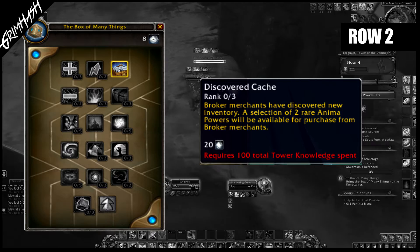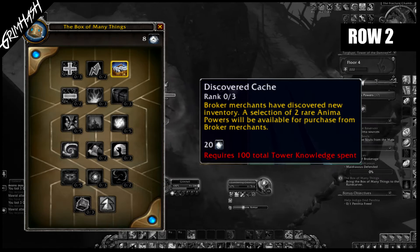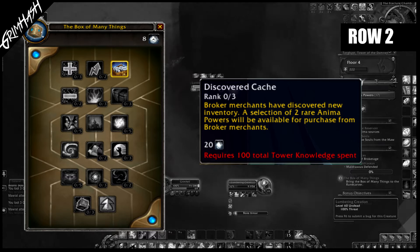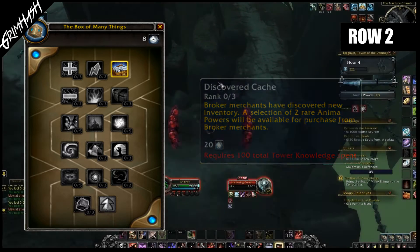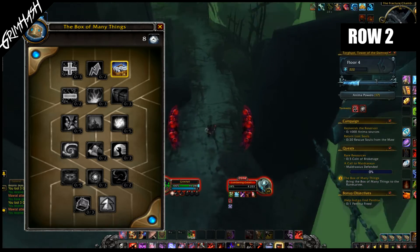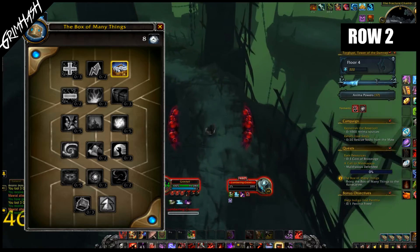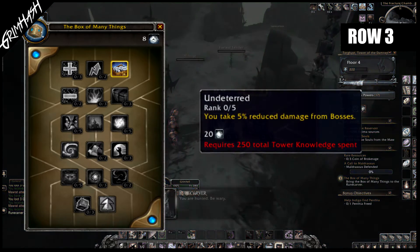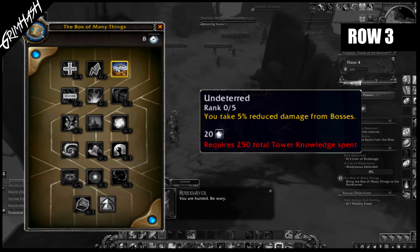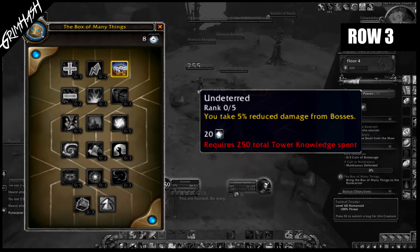Discovered Cash: the brokers have access to two additional rare anima powers that you can purchase, should you wish. This will be updated three times at a cost of 20 each. So if you have got to this point, you have spent a total of 250 knowledge between rows one and two, and you will then gain access to row three. Undeterred: you take X percentage reduced damage from bosses. This can be upgraded five times and costs 20 knowledge.